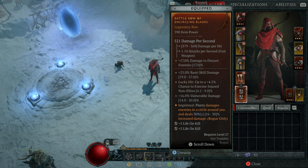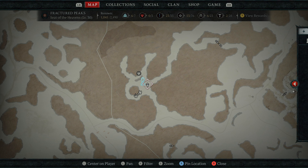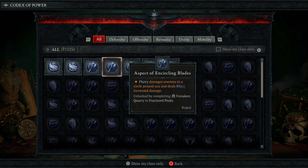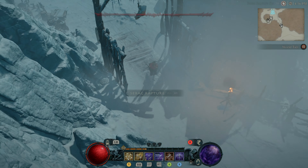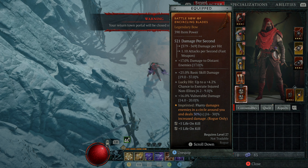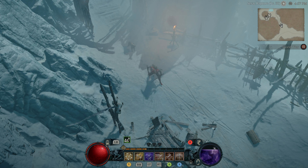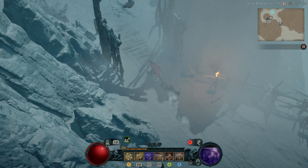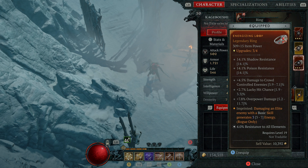When it comes to gear, the only thing you really need is this legendary ability: Flurry damages enemies in a circle around you and deals 30% extra damage. That was a drop, so if you don't get the drop you can get this aspect which does a lot less damage but does what we want — making Flurry hit in a circle. So I'll go out of town and show you how this works. Without the aspect, Flurry only hits in front; with it equipped, it hits 360 degrees around you. That's what we want — that is the main thing.